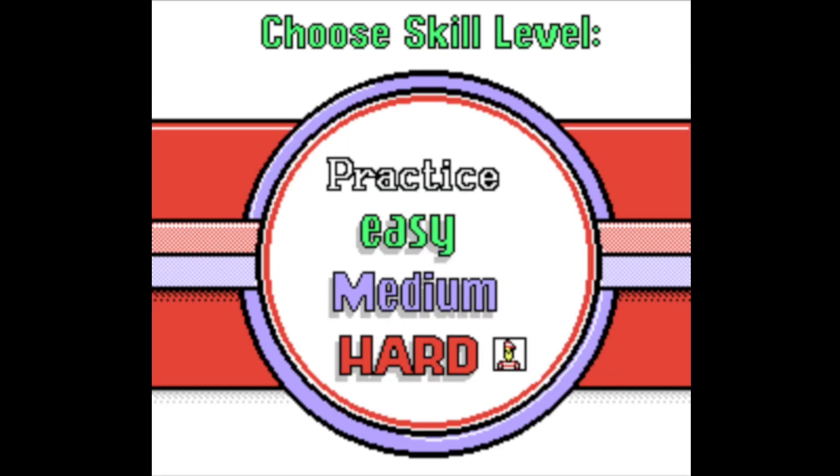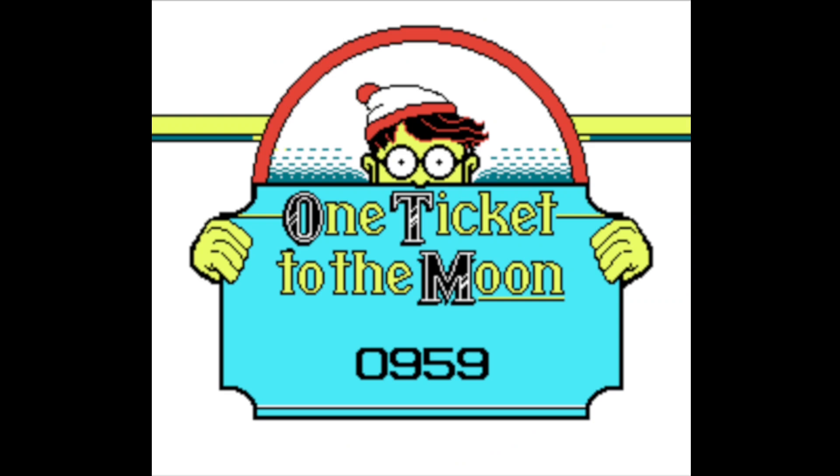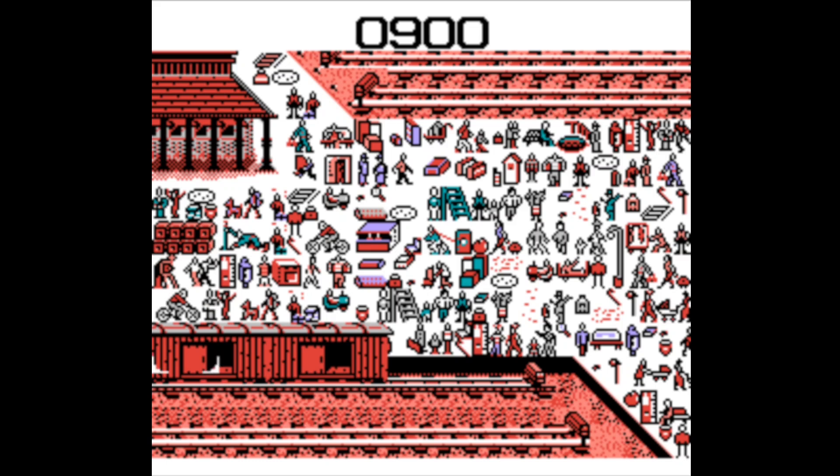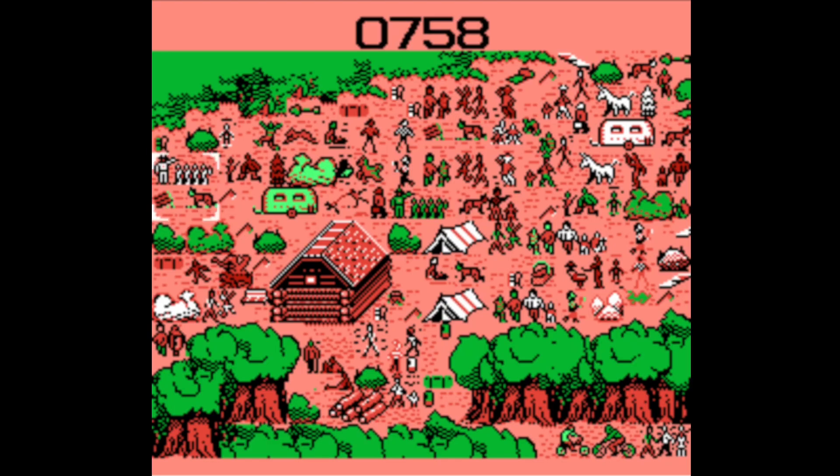I think I'll switch to easy mode for the rest of the game. The difference between each mode is that you have more time and the screens are much smaller. I just randomly clicked on the screen until I found him. I guess that crushed stick figure is Waldo. Poor guy, he's seen better days. The next level is the same thing — Waldo was a bit easier to spot here because he kind of stuck out.